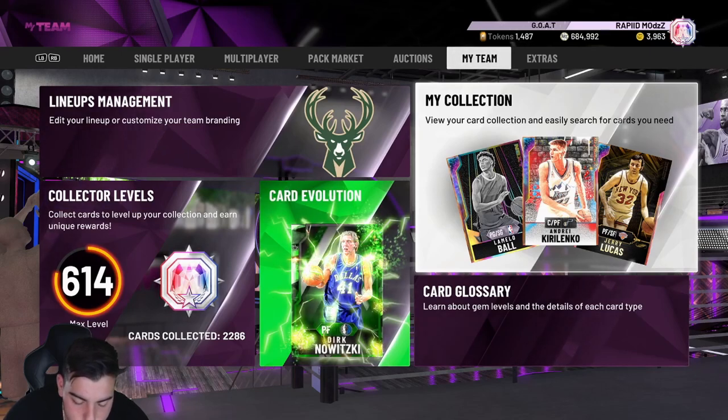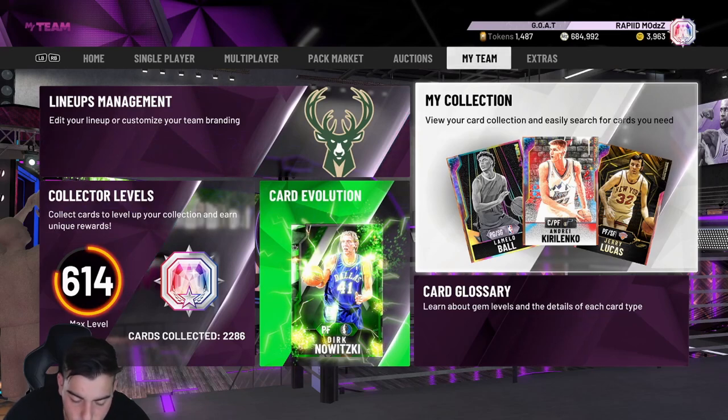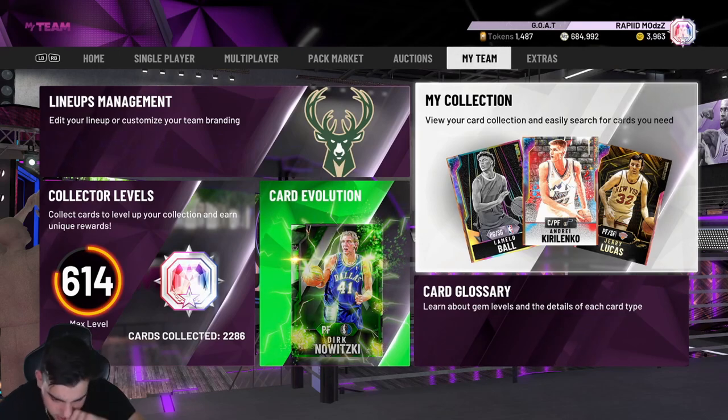Next card — Galaxy Opal Chris Paul. 98 three-point shot, 97 mid-range, 90 driving dunk, 90 speed, 90 speed with ball, perimeter defense 98, steal 98. He's like 6'1" — only six foot. 52 Hall of Fame badges — every single shooting badge, every single Hall of Fame badge, every single finishing badge — Hall of Fame. He's pretty good, he's just six foot so he's not gonna be that usable.